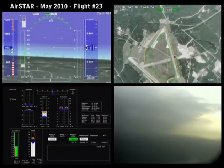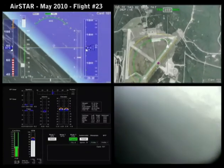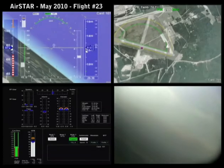Left turn now. Expediting between 10 and 13 alpha will probably minimize the roll. Roger that.